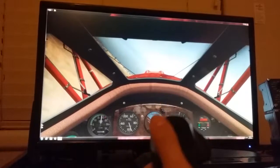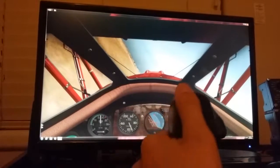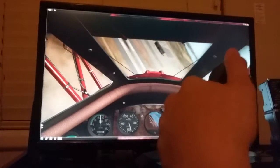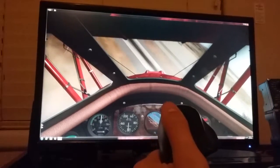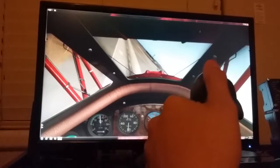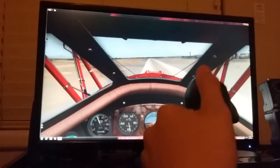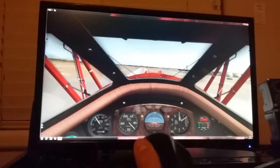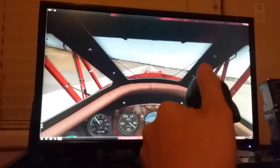We're going to go ahead and get lined up with the runway here. There it is. This aircraft doesn't have any flaps, so to slow down you just put it at idle and you kind of just fly it down the runway until it wants to go down by itself.